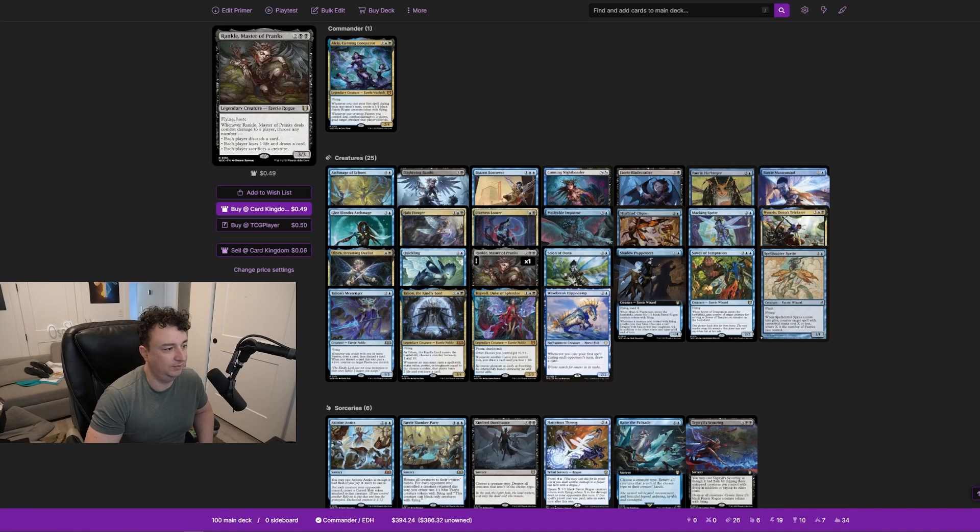Rankle, Master of Pranks costs two and double black, a fairy rogue with flying and haste. Whenever it deals combat damage to a player, choose any number: each player discards a card, each player loses a life and draws a card, or each player sacrifices a creature. You have a bunch of 1/1 fairy rogues as sacrifice fodder, and against a voltron deck or similar, you're forcing them to sacrifice a key component of their board.